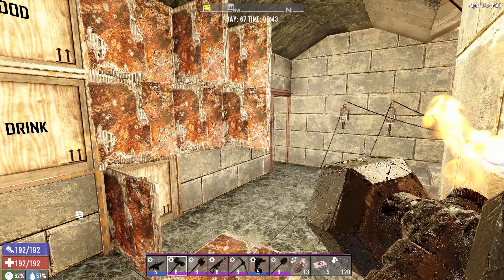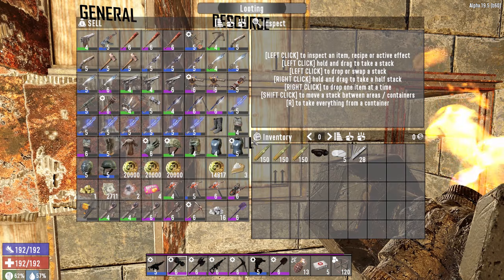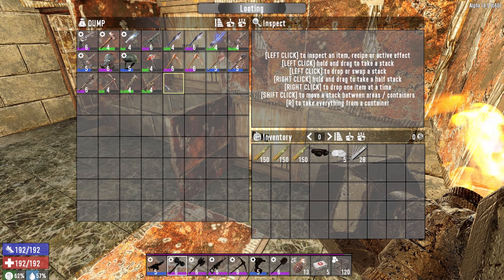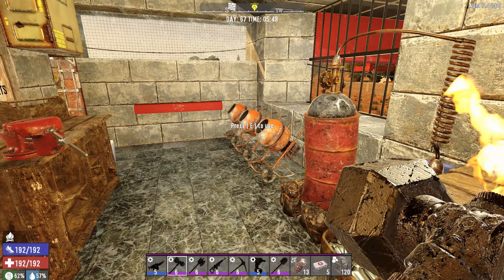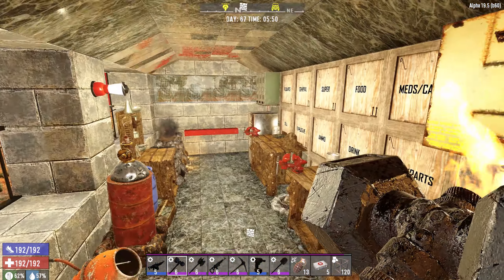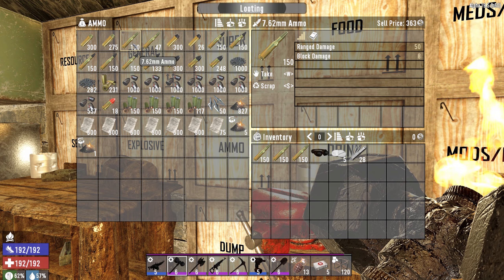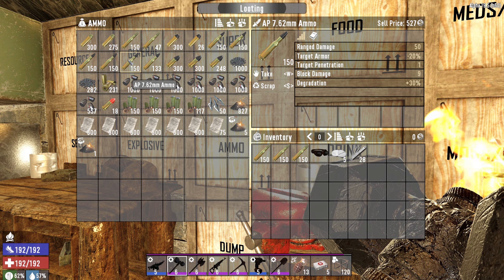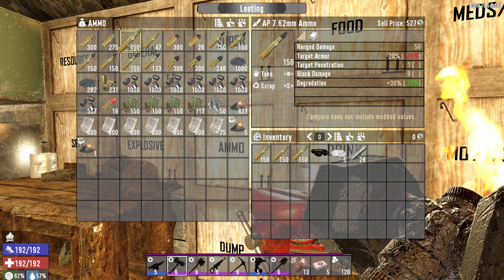We need to make a trip over to the trader — not for trader rounds per se, but we do need to sell all of this crap right here, and there's even more in this chest. So we'll go see Trader Joel over there. I also want to focus on ammo production today because we need more 7.62. I'm down to one spare stack. All these AP rounds are for the sniper rifle for the final horde night, so we'll hang on to those.